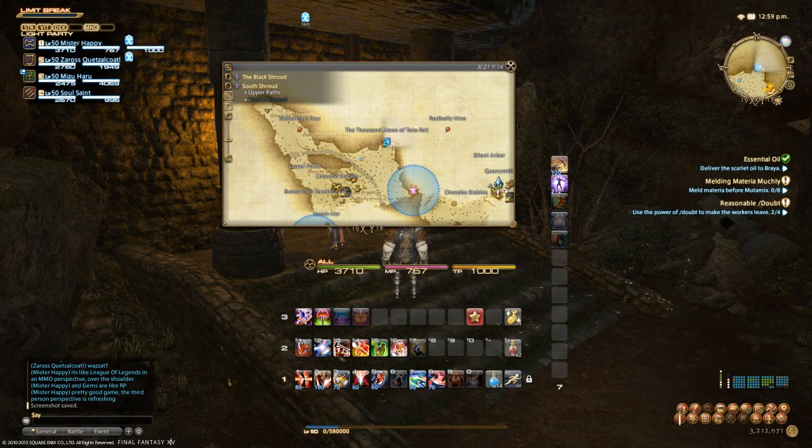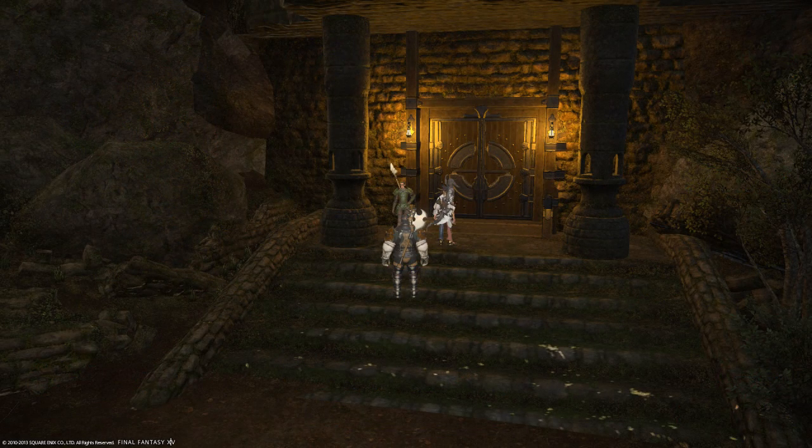Hey guys, Mr. Happy here and welcome to Final Fantasy 14: A Realm Reborn 101. This episode is going to be talking about the Thousand Maws of Toto-Rak, the level 23 to 25 dungeon located in Southern Black Shroud. You can enter it simply by talking to the gate guard outside. Keep in mind this is how it is in beta phase 3, but in beta phase 4 you can expect a more mainstreamed mission to get you into the dungeon.